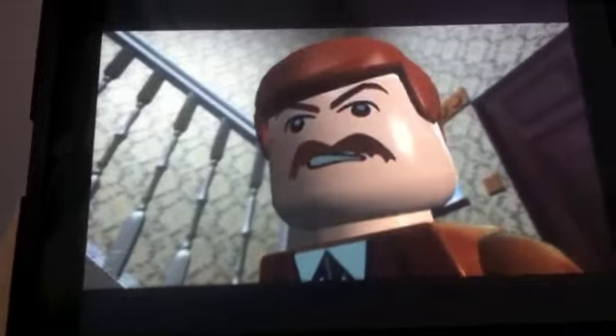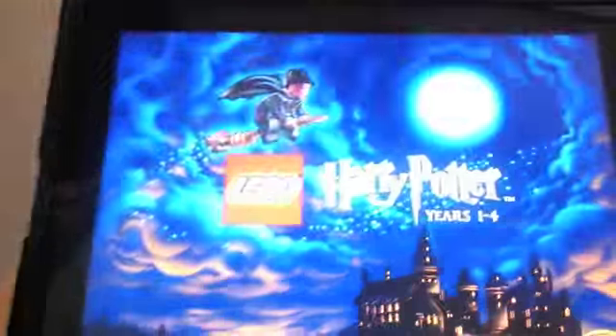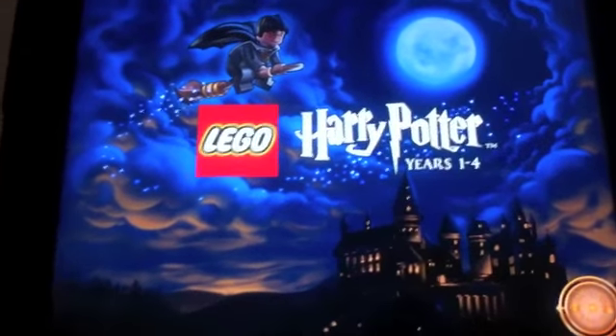You'll get to Hogwarts. A lot of the ways you're going to do spells involve motion gestures — to do Reducto, it'll tell you to draw circles on the screen. Wingardium Leviosa will ask you to do a triangle-type motion. You'll learn different spells as you go, and when you get to Hogwarts you'll go to classes.